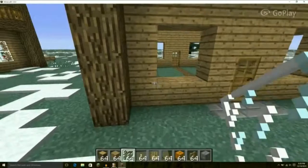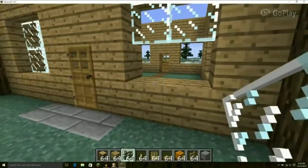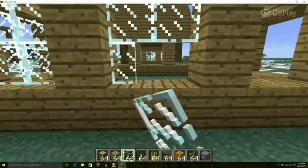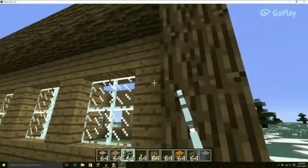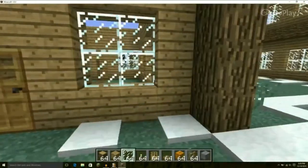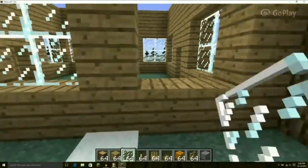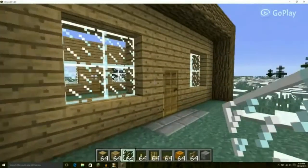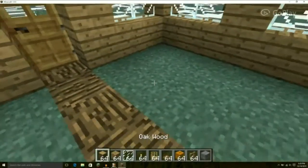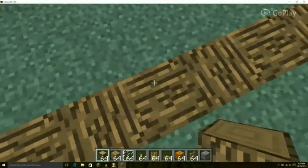Before we do anything else, we're going to fill in our windows with glass panes. Fill in each window with glass panes, glass, stained glass, stained glass panes, etc. You can also do iron bars, which would make for a pretty cool looking design. I prefer to use basic glass panes for a basic window. Do this in all of the window slots. Make sure that your floor, if you're doing a crosshatch like I am, looks just like this.